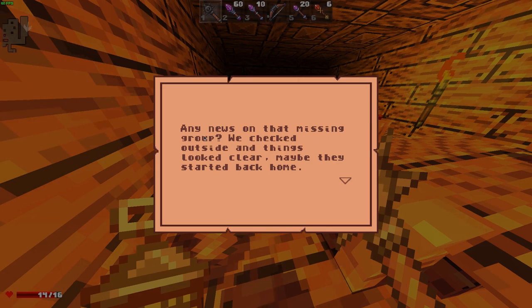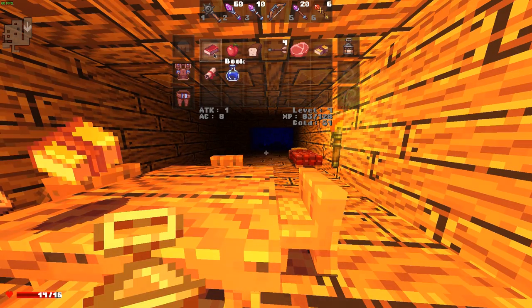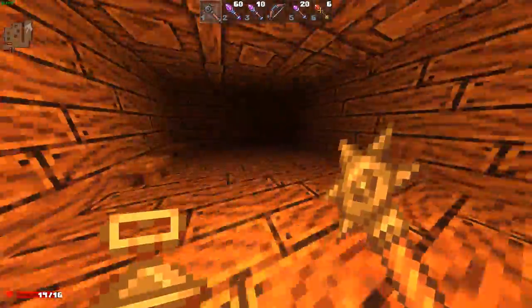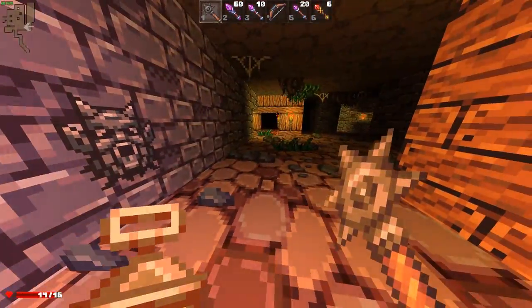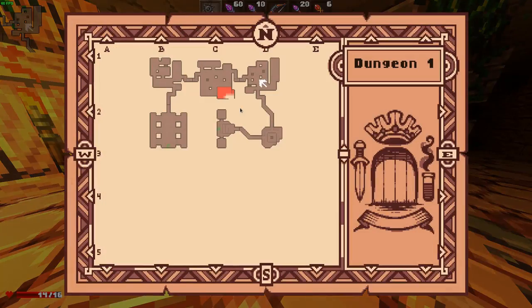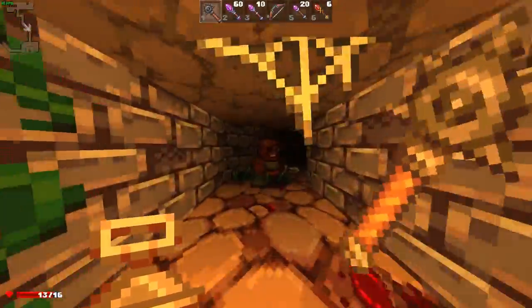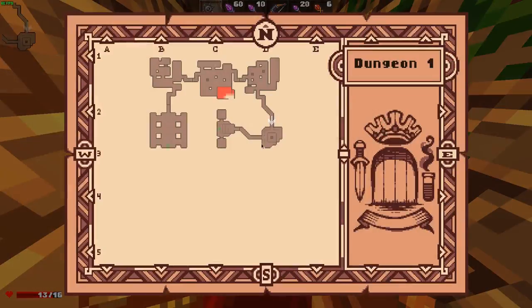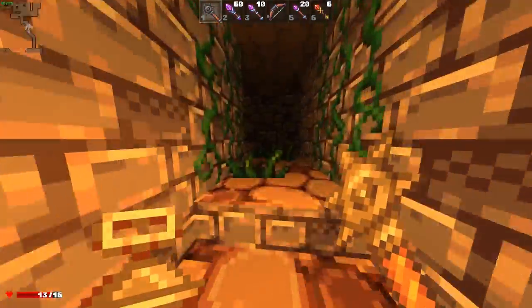"Any news on that missing group? We checked outside and things looked clear. Maybe they started back home?" The dungeon is multi-level. We could try going to the next level. But it's important to actually know that this staircase goes back to the start, because we're going to have to exit the dungeon at some point — which means we need to go through all of this backwards.